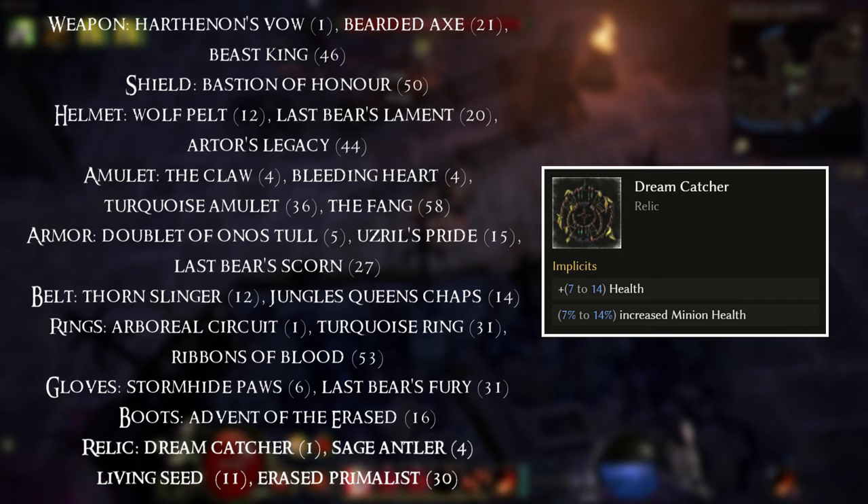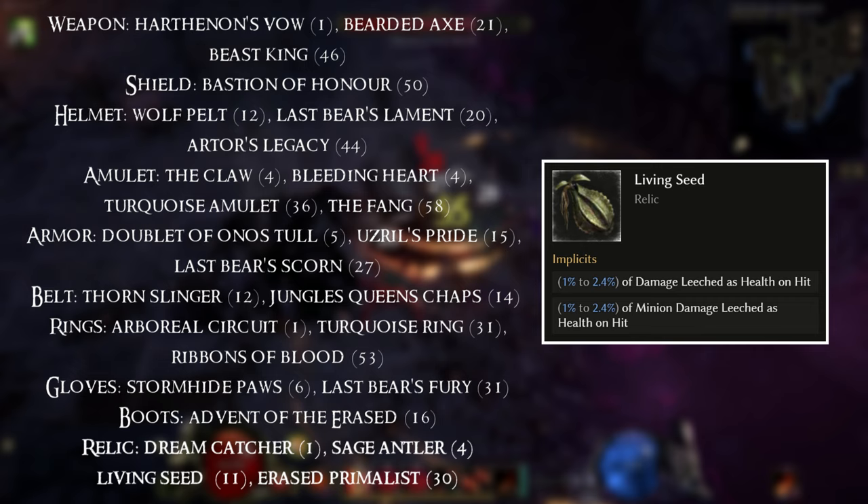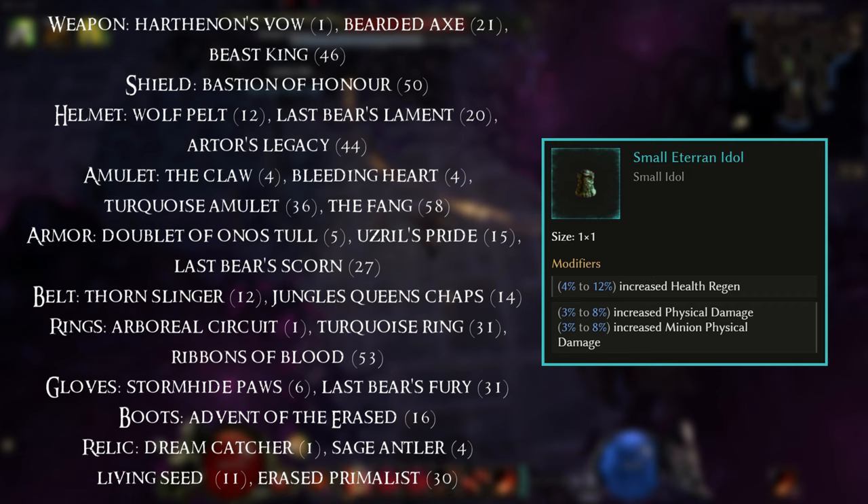We have quite a few nice bases for the Relic slot. You've got Dreamcatcher at level 1, Sage Antler at level 4, Living Seed at level 11. And then there's a unique Weaver's Will item — this is Erased Primalist — at level 30, which has a nice minion buff on it.